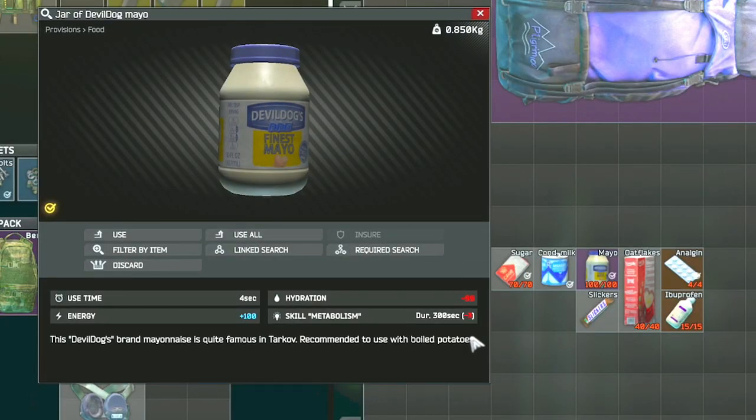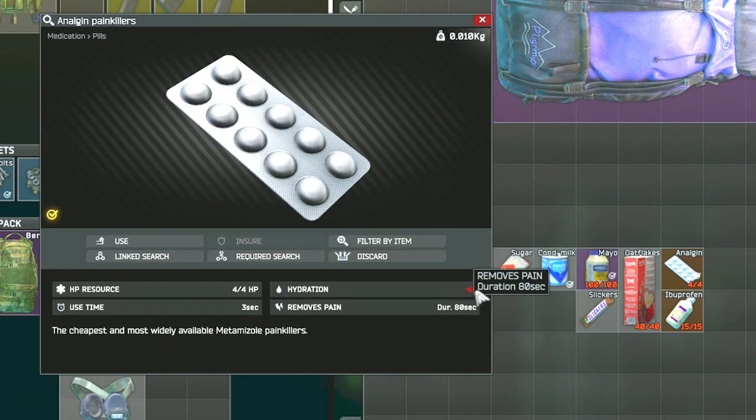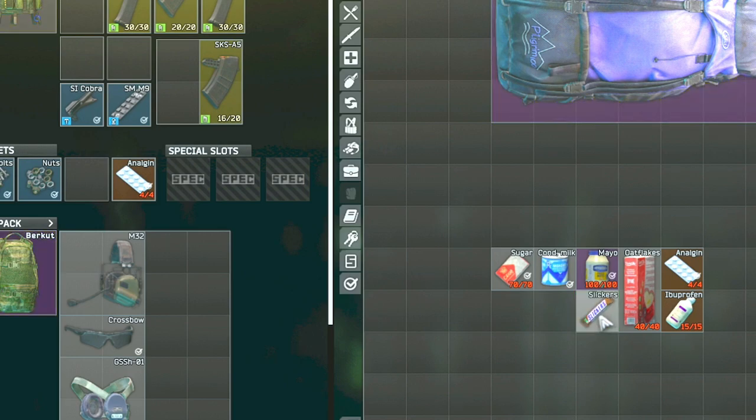The Devil Dog mayo does have a negative 99 to hydration, so it will work at any time of the raid, and that is why if you are planning to do it at the beginning of your raid I do recommend using this. The condensed milk only has a negative 65, so that is why you would have to stack it with either another condensed milk or with the pain pills. The regular pain pills do take your hydration down approximately 19 per pill, so with all four uses you can have a total of negative 76 hydration.